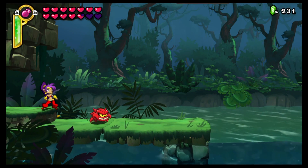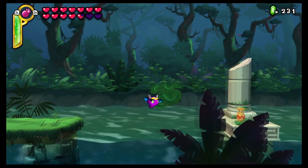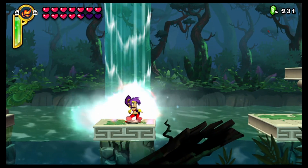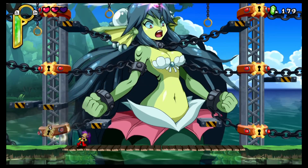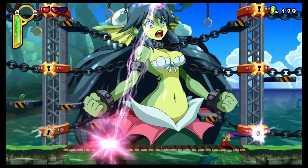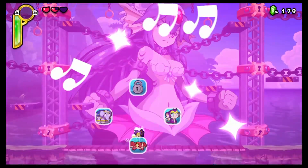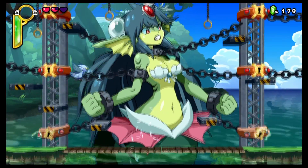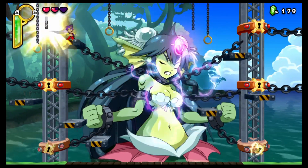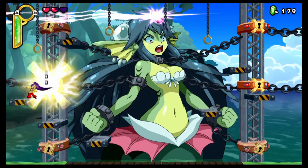Then there's combat. You can use your hair to whip at enemies for normal attacks, and you've got spells that use a magic gauge you can buy upgrades for in the upgrade shop. Boss fights each have a specific pattern as you'd expect from a 2D platformer, but not all bosses are just about fighting the enemy. The second boss, for example — the Giga Mermaid — has a first phase where you're running around trying to free her from chains that are binding her, and you don't actually attack her to calm her down until the second phase.